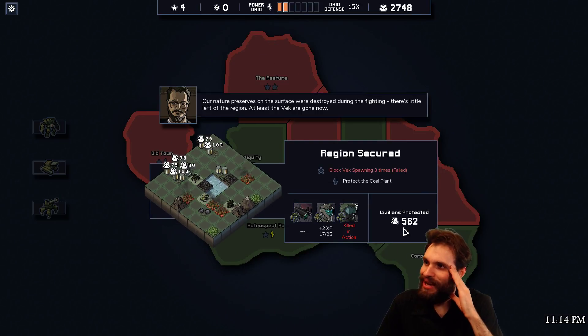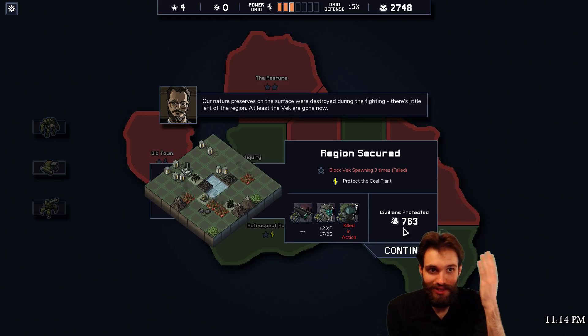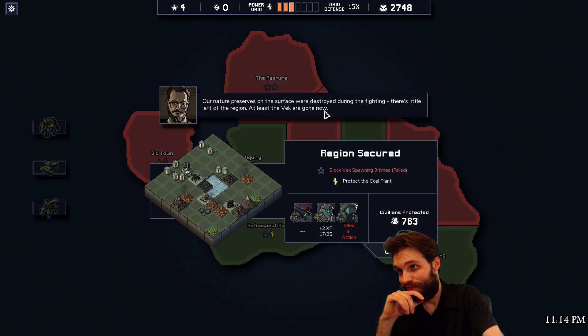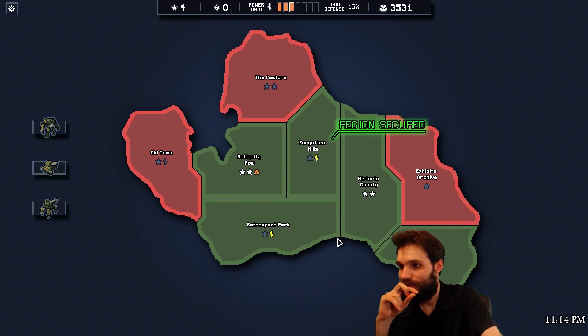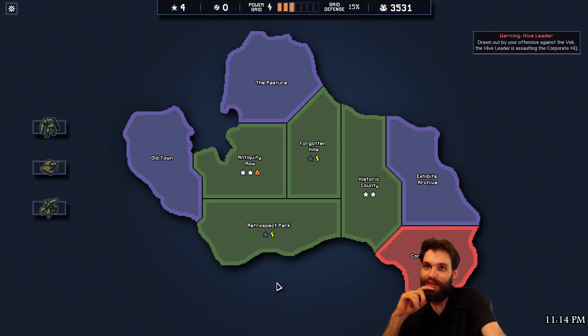I think we will probably lose this run fairly soon, but it will be interesting to see in future runs what it's like when luck runs differently - I do feel like I've just been getting pretty unlucky here. Our nature preserves on the surface were destroyed during the fighting - there's little left of the region. At least the Beck are gone now. Clara Tigani died after taking severe damage. There's seismic activity - the hive leader is assaulting the corporate HQ.